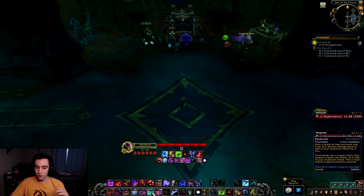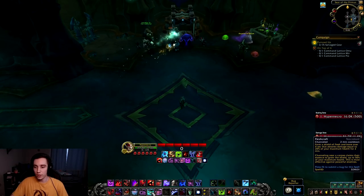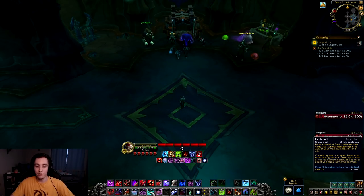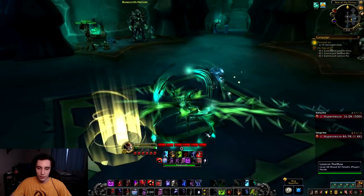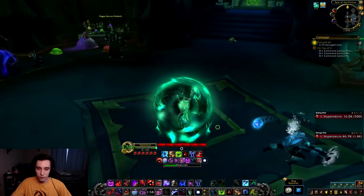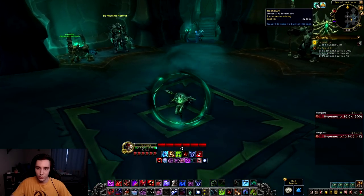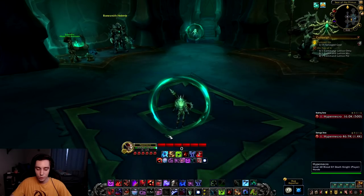The general ability that we get is Fleshcraft. It's a two-minute cooldown and it essentially makes a shield for 20% of your maximum health for two minutes. If you channel this ability near the corpse of mobs that you killed, it can go up to 50% of your maximum health. You channel it and at the end you get a shield — as you can see it's 7,356 damage, which is 20% of my health.